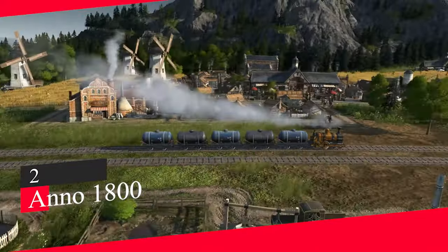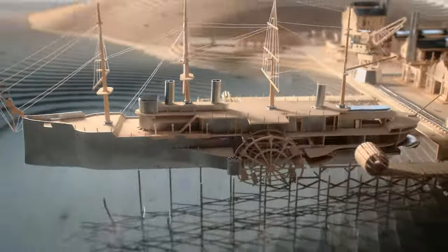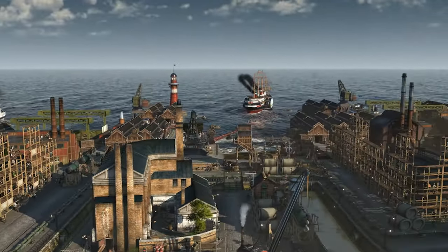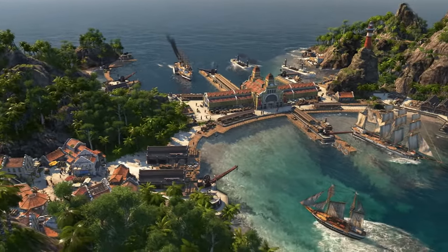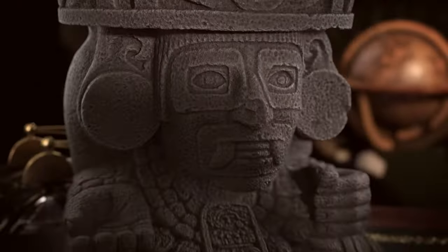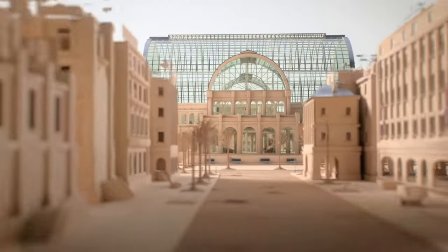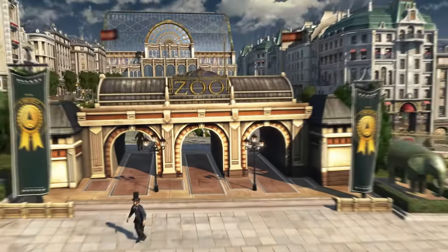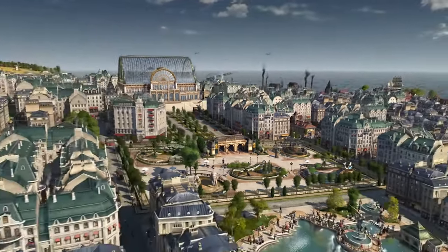Number 2: Anno 1800. Much like Tropico, the Anno series has just as much to do with city building as it does economics, but there is a healthy business portion as you set up production lines and supply chains, exploiting your surroundings in both the old world and the new world. 1800's specific twist on the series involves how industrialization impacts society, as well as making you run two cities at once — one in the new world and one in the old world — necessitating the need to secure trade routes and supply lines between where raw materials are sourced and where they are manufactured. It also has a pretty robust naval combat portion if you're looking for some high-stakes action at sea.